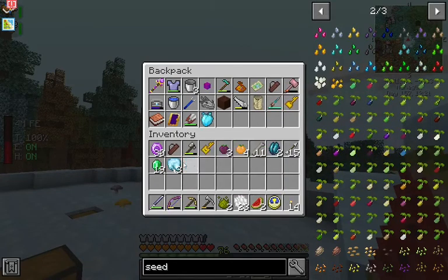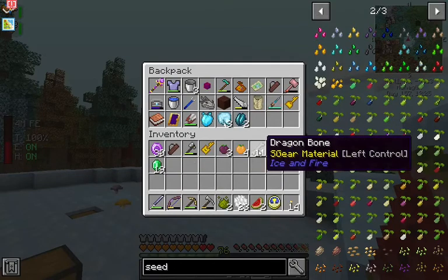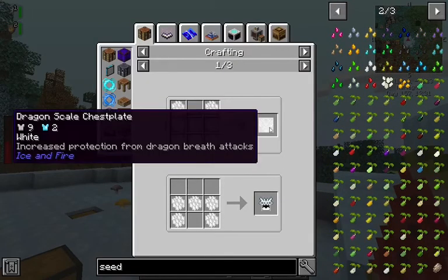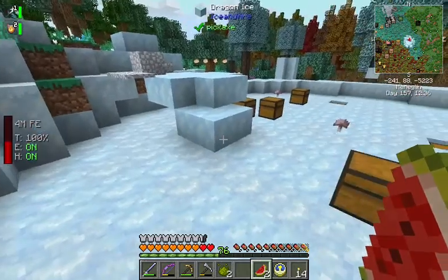Dragon skull, dragon heart, dragon flesh. I have those omni dragon bones, dragon scales. So we can just straight up make armor with that. That's cool.